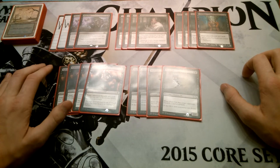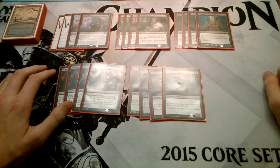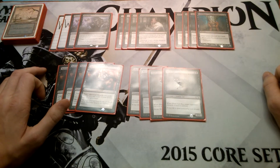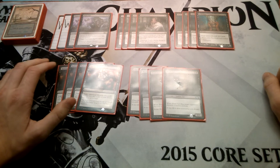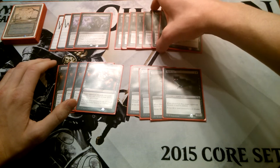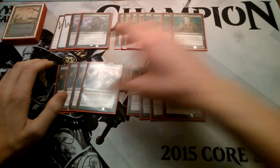Because you don't have a lot of answers to Planeswalkers — we do not run Hero's Downfall in this deck. So you want to make sure that they discard all their bombs from their hand. Mind Rot is an obvious pick; it's probably one of our best discard spells. It's a 3-drop, they discard 2 — end of story.